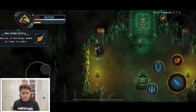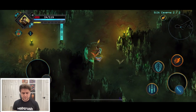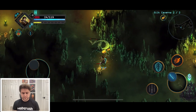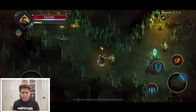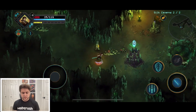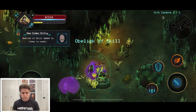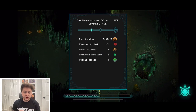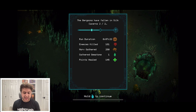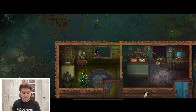We're moving quicker now after the speed upgrade. We wonder if we have enough for another level up. Then we die. At the end-of-run screen all the stats are displayed.